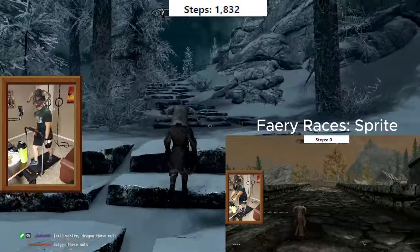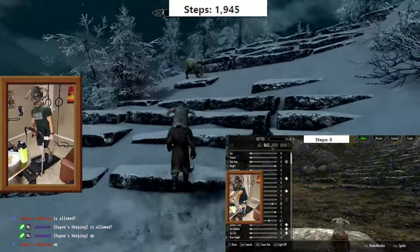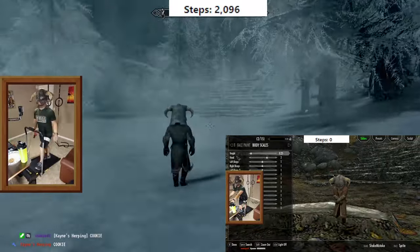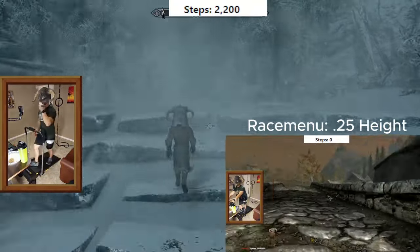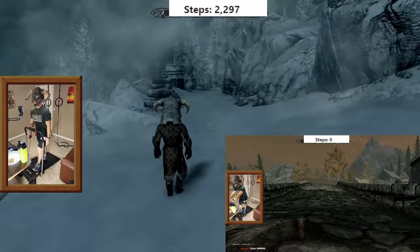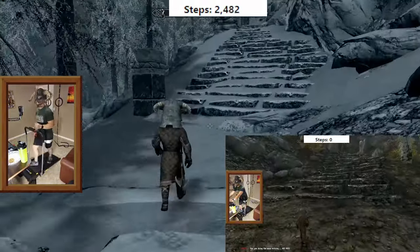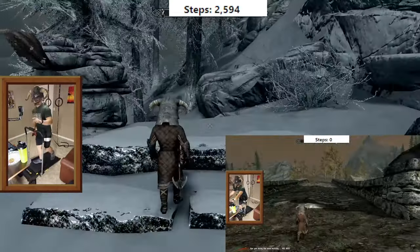Link in the description. First, I'm using the mod Fairy Races — the sprite race version specifically — it's the smallest race mod that I could find. Secondly, I'm using Player Size Adjuster to shrink down to 70% of my current height as a sprite. Thirdly, I'm using Race Menu to shrink myself even more to 25% of my current height. Since some stats like Strength are scaled with height, I'll need to activate God Mode so I don't have to worry about being overencumbered. At this point, I'm accurately scaled down to about one-tenth of my size, but I'm too small for the game to work properly.